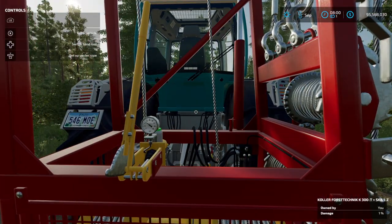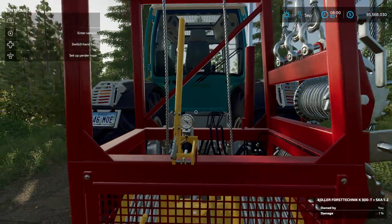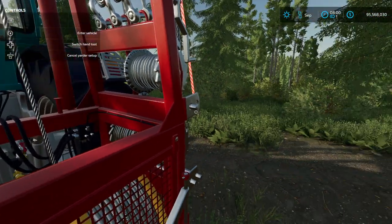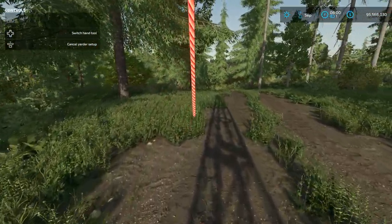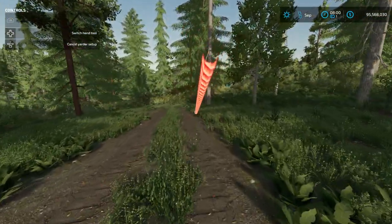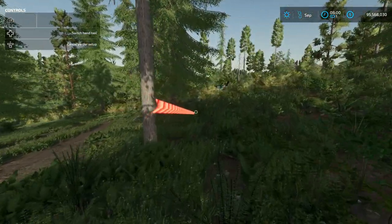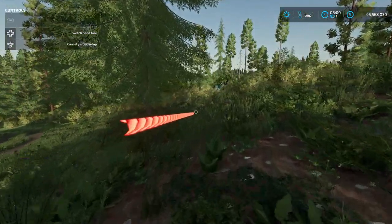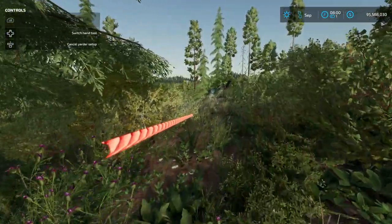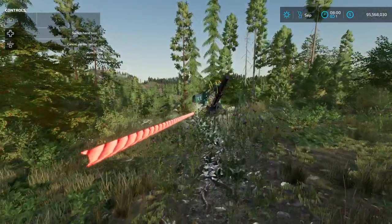You stand next to the Yarder, and when you see on the menu it says 'set up Yarder rope,' that's what we click. Then we walk down to where our harvester is. You can see the rope is extending out — I don't know exactly how many meters I have out right now. I wish it would tell you how far you've gone.